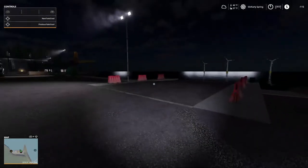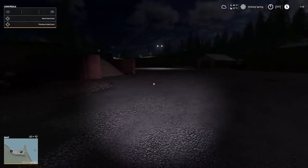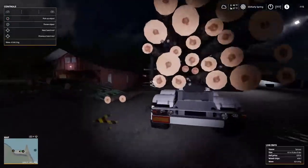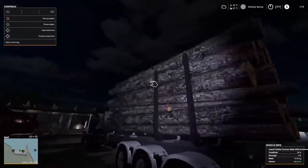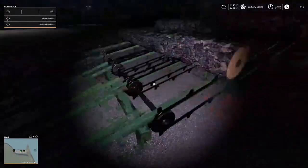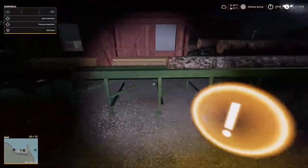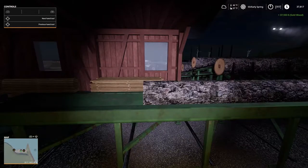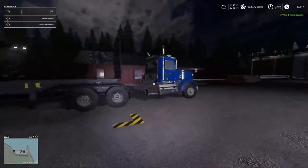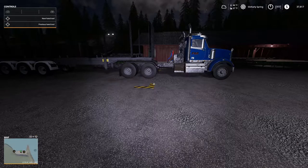Hey everybody, looking out here at the sawmill — pretty easy setup for woodchips. I've got three minutes to get this load sold. There's some good logs here, what I call 'crazies,' we're going to sell them and get that money into our bank account. It's loud — that's my earplugs. We got $37,933 out of that.